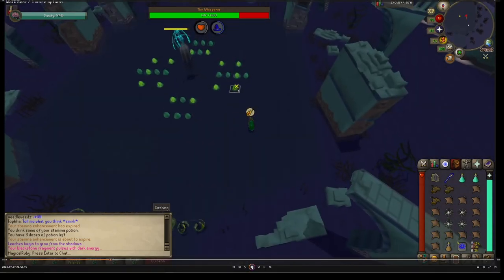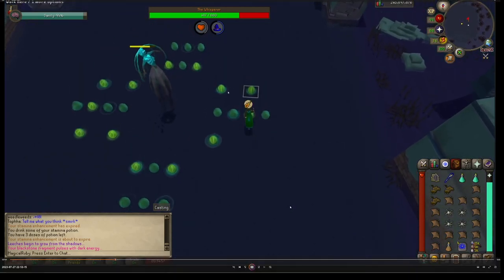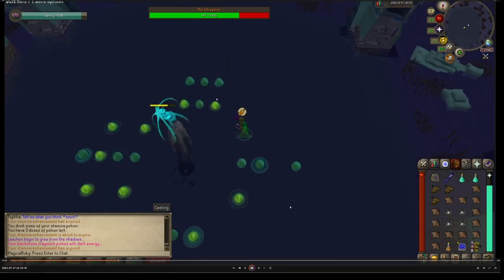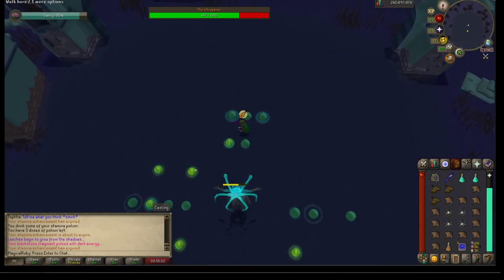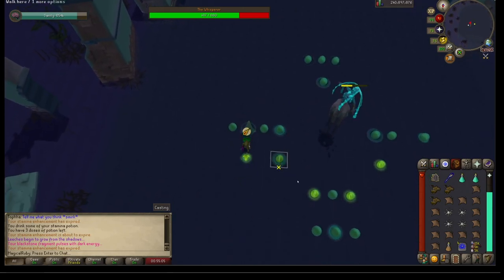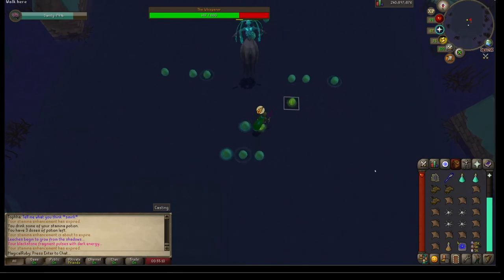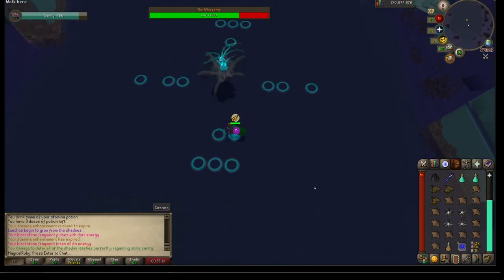So this is his first special phase. These lighter green ones are the ones you want to step on. You have to squish all the lighter green ones before the bar above his head goes away. It's similar to what you do in a TOA raid — just go and get the green orbs. If you do run into a non-light-green orb, it just does a few damage, not a big deal.